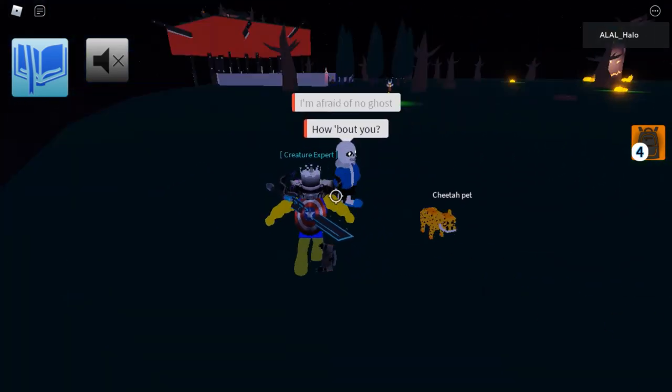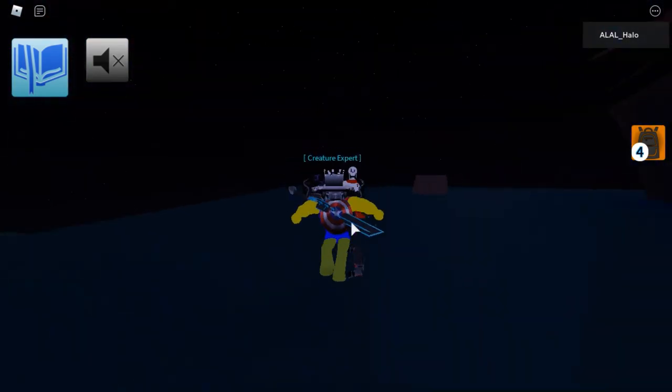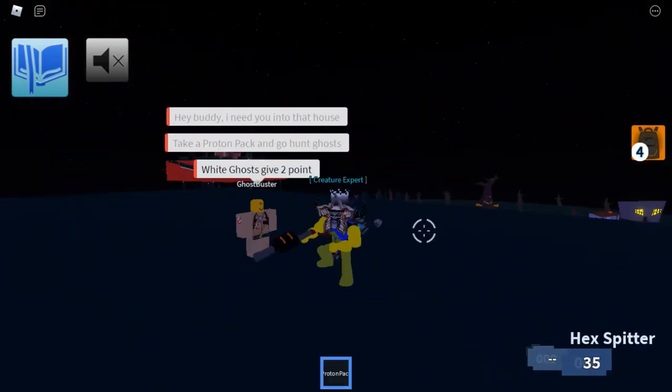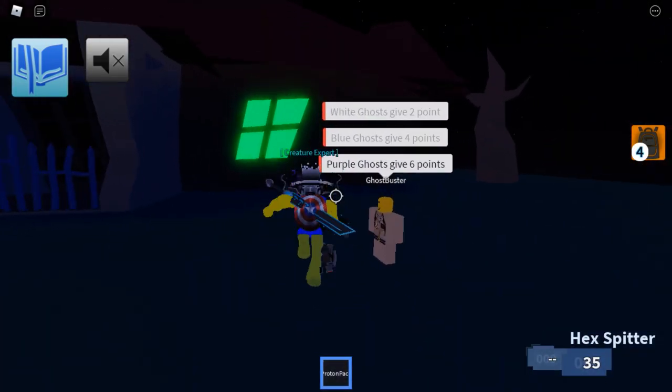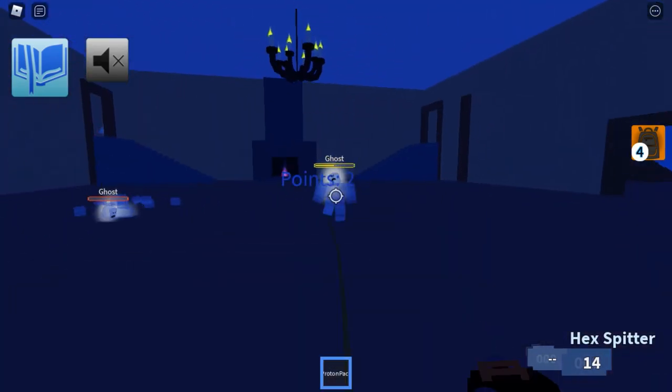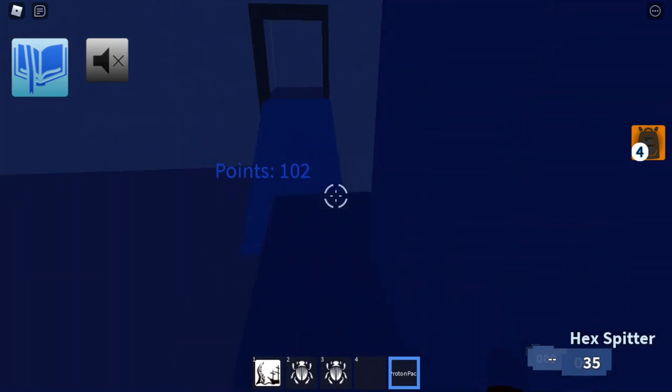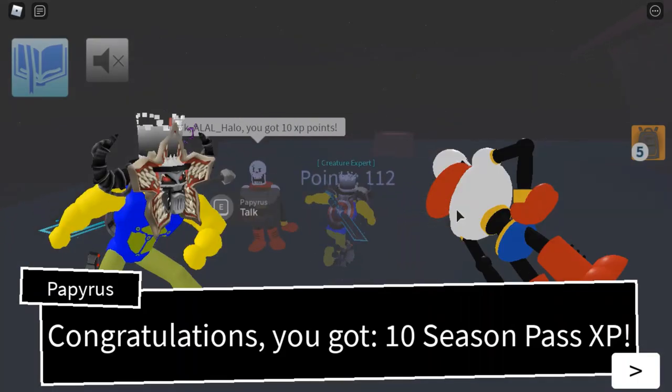In Spooky Halloween Zone, you'll find Sans and Papyrus. Papyrus only shows up on Mondays, Wednesdays, Fridays and Sundays. You're then going to need to go into the haunted house and do the challenge to get 100 points. Once you've got 100 points, you can camp until you are sent out, and then you will unlock your XP.